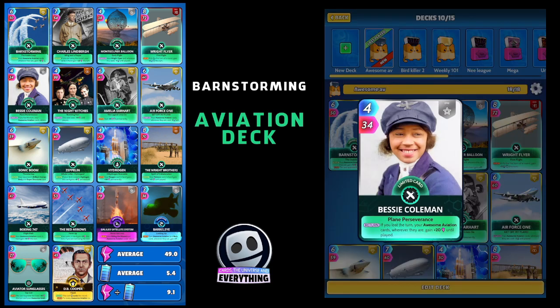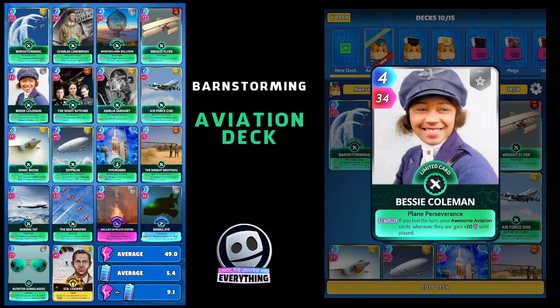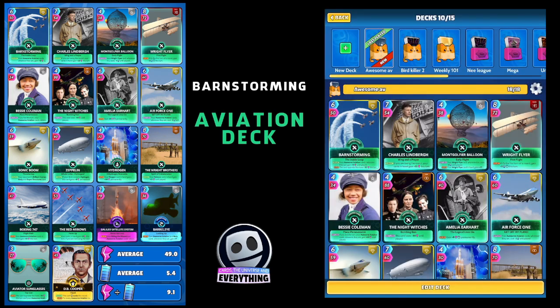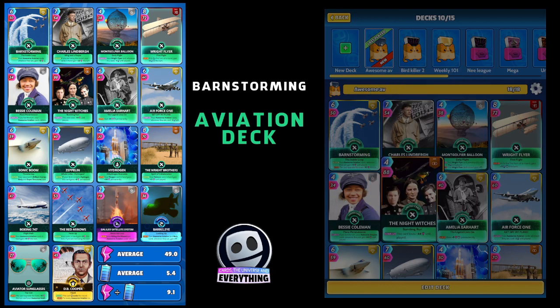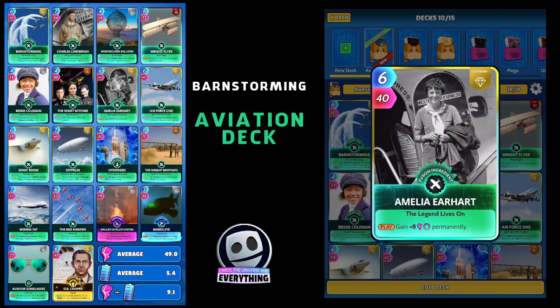Bessie Coleman — on the return, if you lost the turn, your awesome aviation cards wherever they are gain plus 20 until played. Only a rare limited but it's awesome. The Night Witches: four for 88, the only downside is this card loses 44 until played, so you get 88, then 44, then 88. It's on the return, so we try and get that one played two or three times at least.